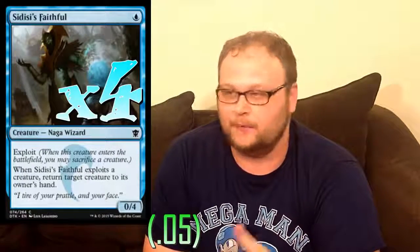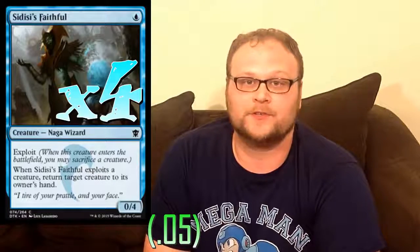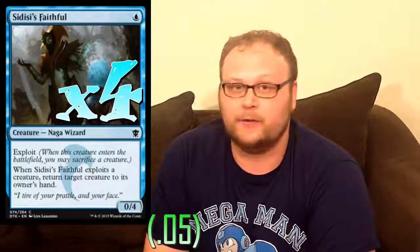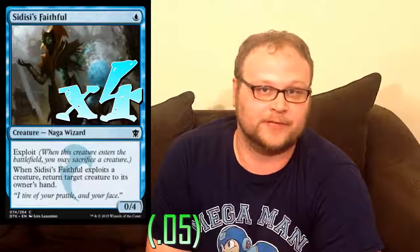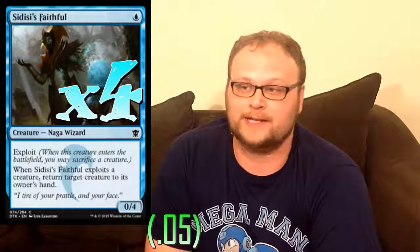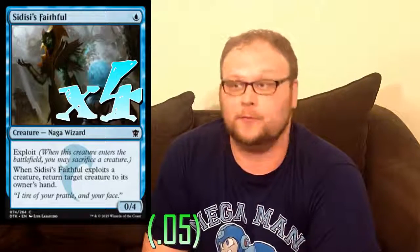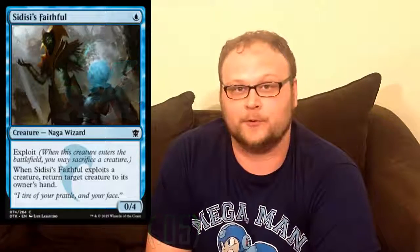The other one-drop we're playing is two copies of Sidisi's Faithful. This does a couple of things — good tempo play, bounces one of their guys no matter what stage of the game we're in. Not bad on the first turn if we're on the draw, or even the second turn. We can also exploit Salvage Drone if you draw off of it, or any creature that's now defunct — sacrifice it to Faithful's exploit and keep the Faithful out to block. It's fairly versatile and always a good tempo play.